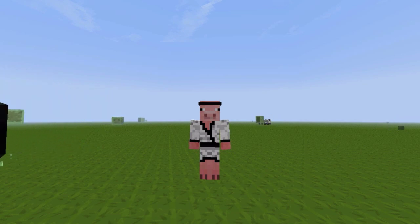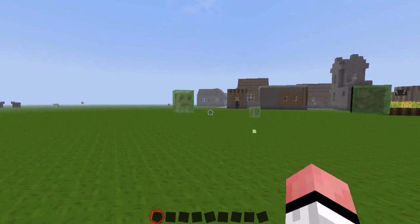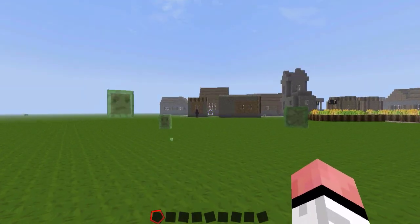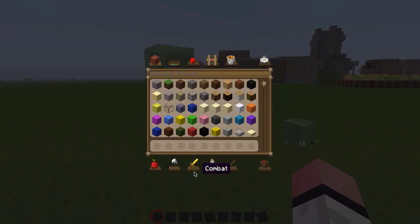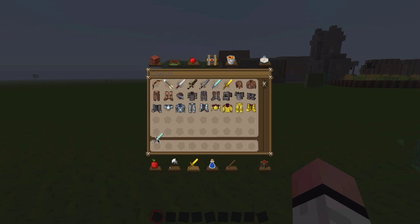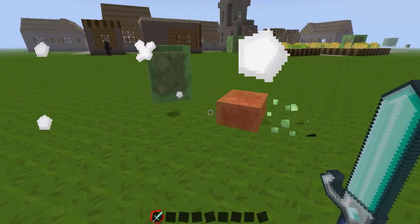Hey guys, it's Rick here from Blockchrome, and today I'm going to be showing you something really awesome — how to make a working TNT cannon in Minecraft. There are quite a few ways of doing this, but I'm going to show you what I think is probably the easiest way. I find it really useful on my PvP base on my server, and we've surrounded our PvP base with them. It looks really cool and it's a great way of defending from people.